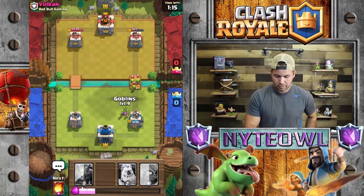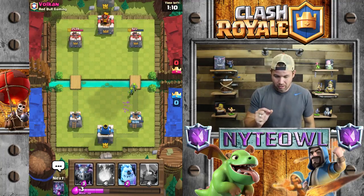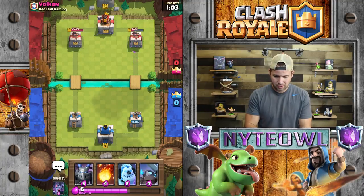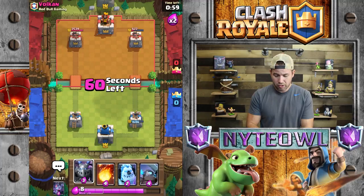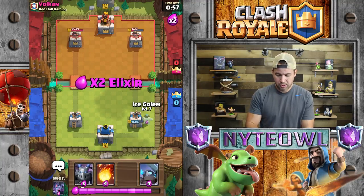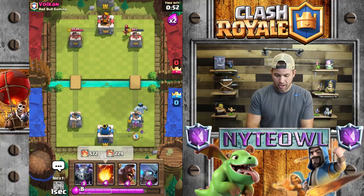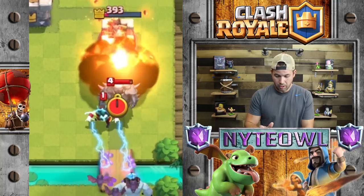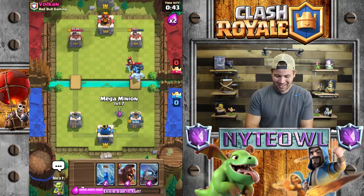Now I just gotta worry about these little goblins coming in. I'm not too worried because I have my own goblins — I think I can max them out now but I'm probably not gonna do that today, that's a lot of gold, I have to pray about that investment. We're just waiting for his miner because that's his main method of damage right now. It looks like he's bringing it in. I'm gonna fireball that on the tower to get some more damage.